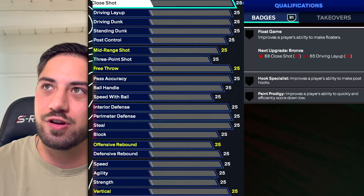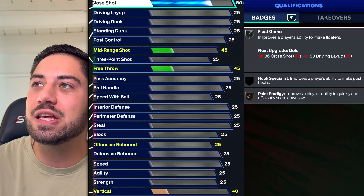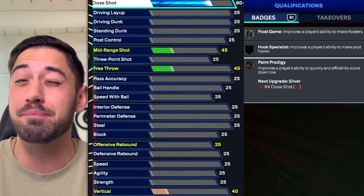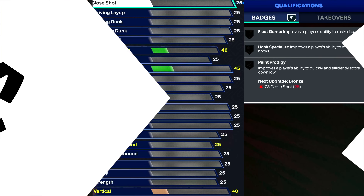Kind of the similar situation: close shot at number 18. You get close shot no matter what. You really need it at 80 to get the easy stuff you need. Float Game kind of sucks, Hook Specialist straight up sucks. So really the only people that need this are true post scorers. Besides that, it's just an okay attribute — yes, you need to make under-the-basket shots, but it's easy to get.